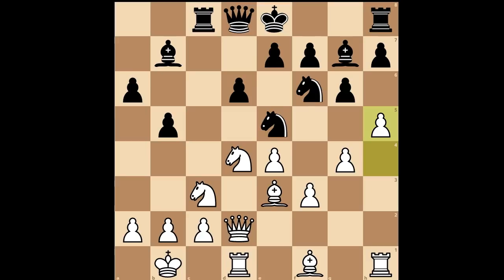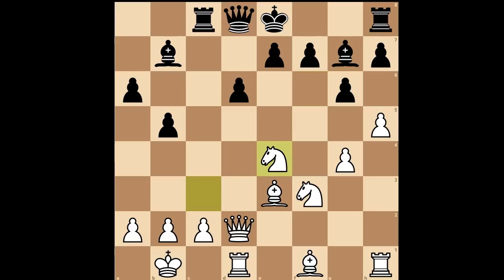How Yifan surprised her opponent by playing knight takes on f3, sacrificing the knight for two pawns plus the attack. Knight takes on e4, knight takes knight, bishop takes knight.